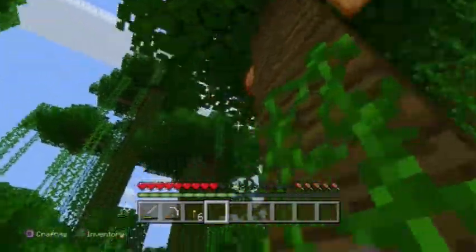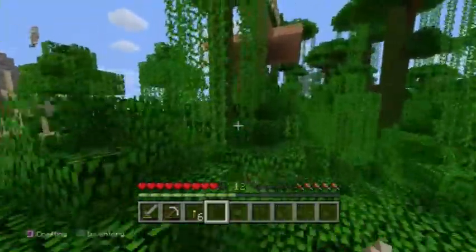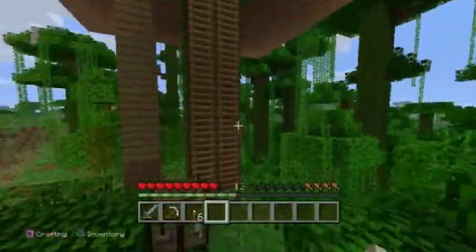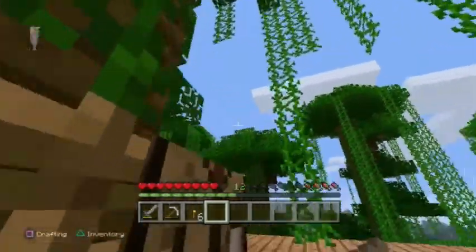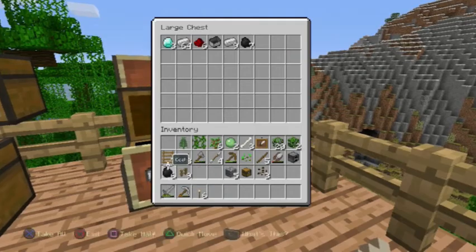So I think the first thing is grab some cocoa beans, start a wheat farm — and ooh, cow! Okay I need to go and get some milk. So let's grab some iron and we can get some milk. Grab some iron to make a bucket to make some milk.